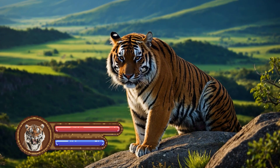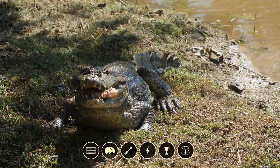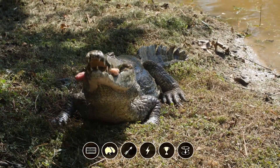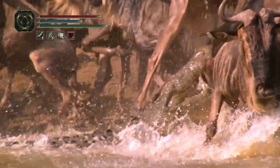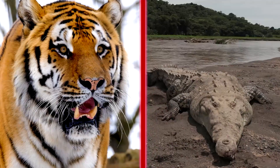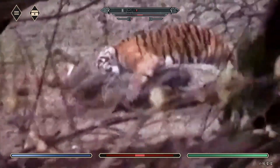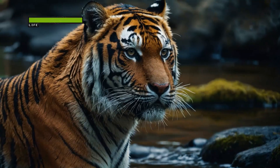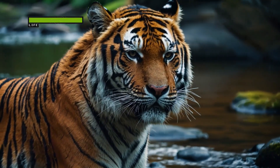But even with a bite that powerful, is there a build that can make the Tiger hesitate? Yes. And it's the saltwater crocodile, a tank-class predator boasting a terrifying bite force of 3,700 pounds per square inch. This build can bite through turtle shells, crush buffalo skulls, and snap bones with a single chomp. In a head-to-head clash, the outcome depends entirely on terrain, build size, and one key factor: surprise.